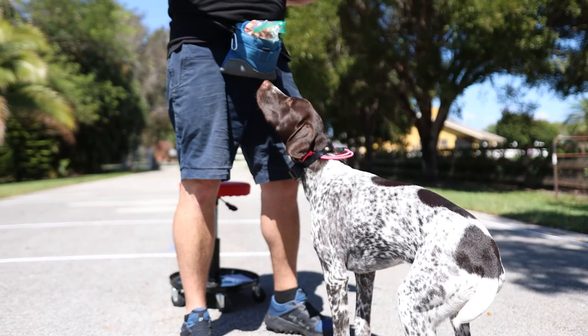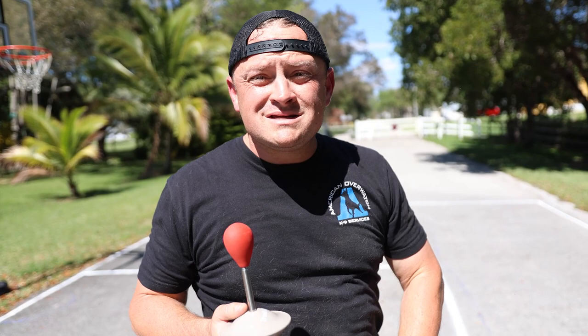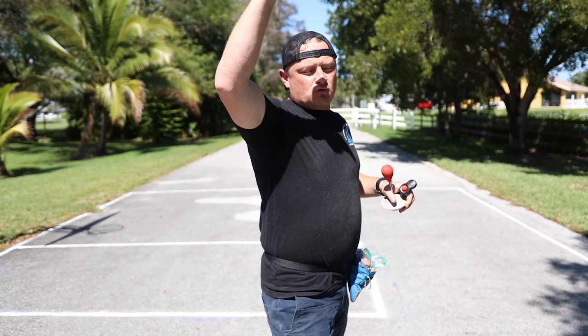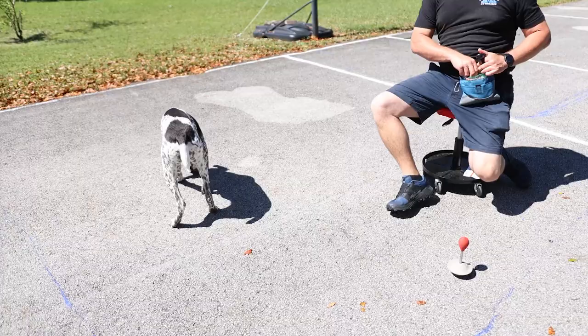We're going to put this down on the ground - she's never seen this before till now. I'm holding it in my hand, I'm going to put it on the floor and the game will begin. We're going to teach her to put her nose on that - she has no idea. Let's see how quickly she learns, and then we're going to show you how they teach dolphins how to jump out of the water. Without further introduction - oh my god, you would think we taught this to her before. Why did she do that?